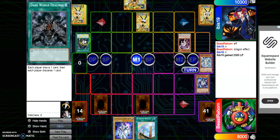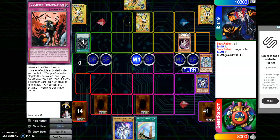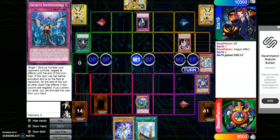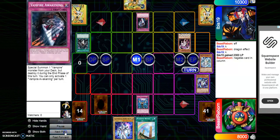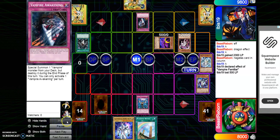He also had Nibiru in hand — see, he couldn't even use Ash so he would have Nibiru'd me for sure. Thankfully that didn't get dropped on me. He activates Vampire's Awakening, so I play it smart — I activate Infinite Impermanence targeting his Retainer to negate its effect, and his Awakening also gets negated. However, he doesn't understand that Infinite Impermanence negated Awakening, so he tries to go into Familiar off of Awakening.